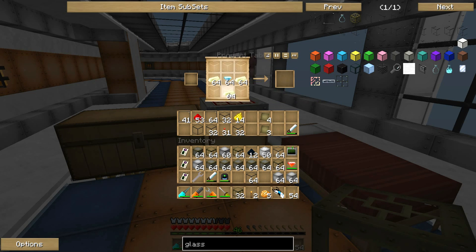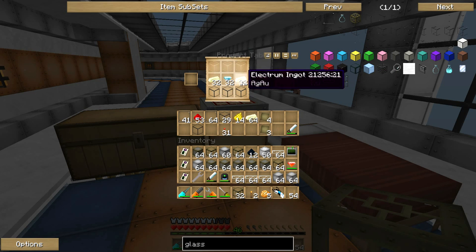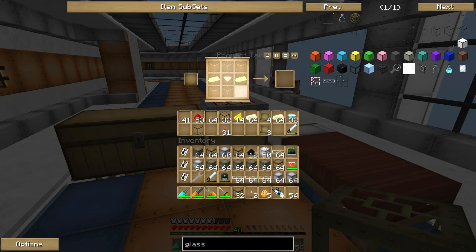Man, we did this recipe completely wrong. You CyberDogs must have been facepalming so hard. I'm still a little bit rusty at Feed the Beast, but it's slowly coming back to me. There we go — so we can make a ton of glass fiber cable. Let's make like four stacks of that — we'll probably need that much, probably even more.